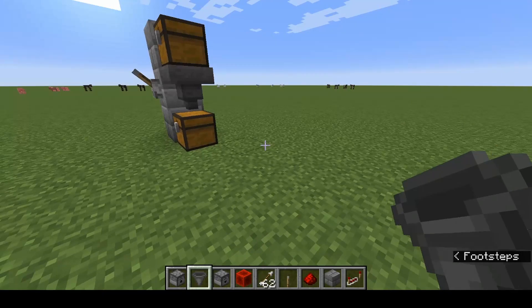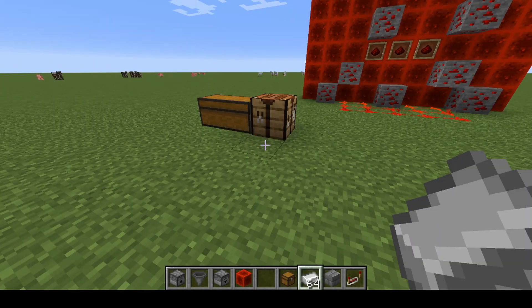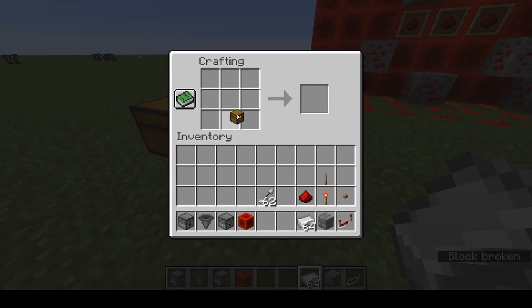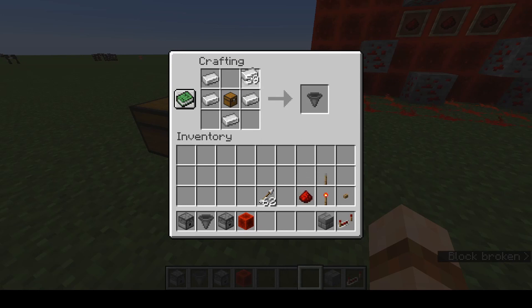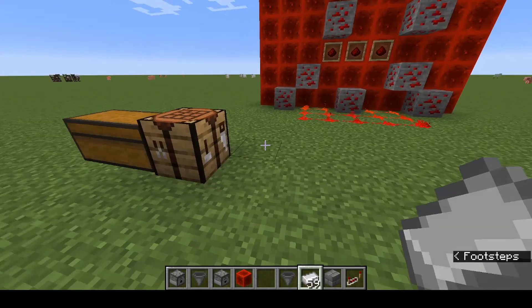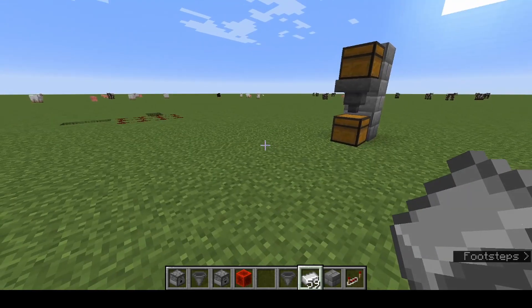To make a hopper, all you need is a crafting table, a chest, and iron. You surround your chest with a V of iron — five pieces of iron — and it creates a hopper. Love the hopper.